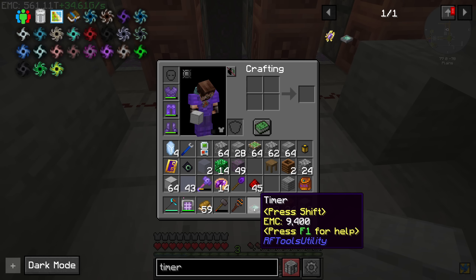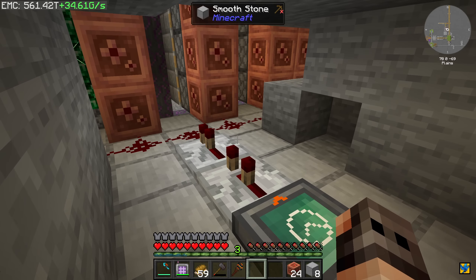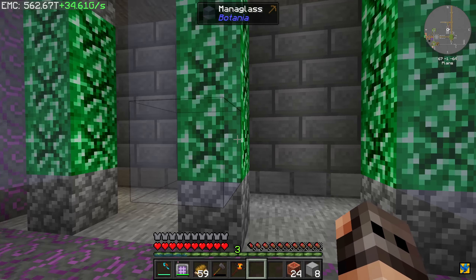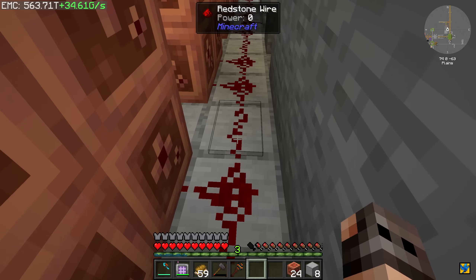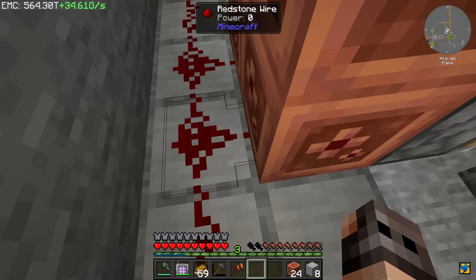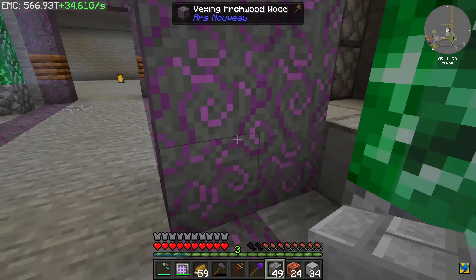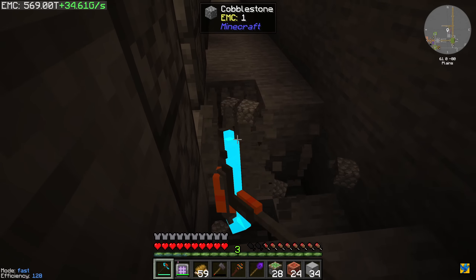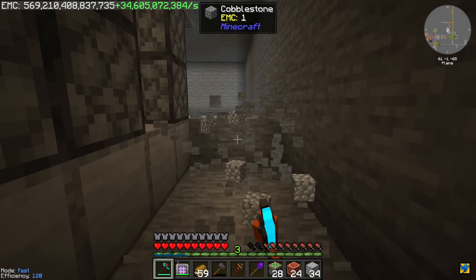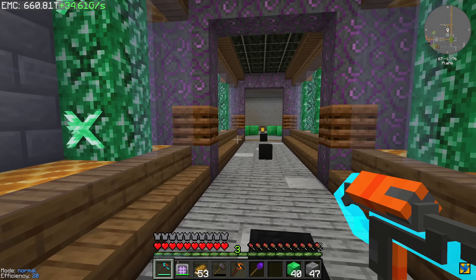One thing I forgot is that the timer from RF Tools is very fast, so it's going to break the pistons — we need a few repeaters to cause a delay. If you don't use a repeater, it fires the piston, the blocks move forward, but it retracts so fast the blocks stay. I'm using smooth stone because we have this loot bee and I think it spawns inside stone, so I don't want it messing everything up. It's a very simple and garbage design but we should be able to replicate it in every corridor.